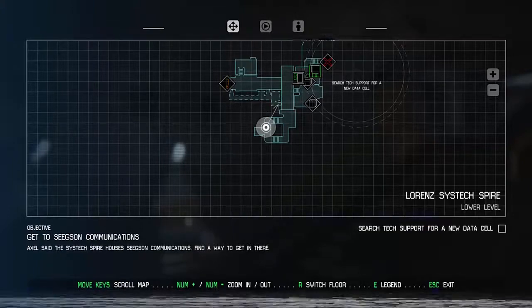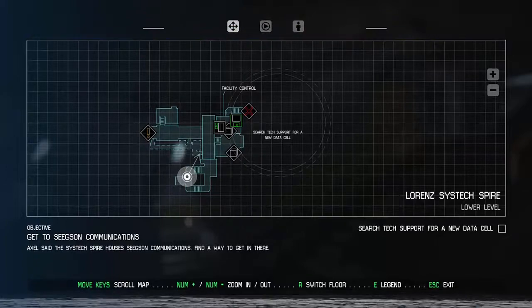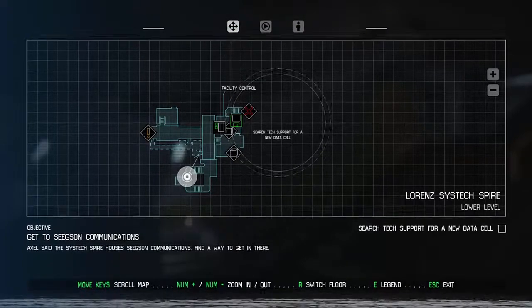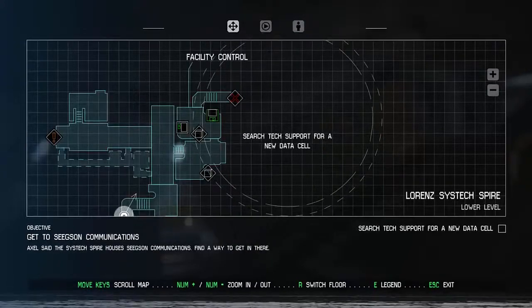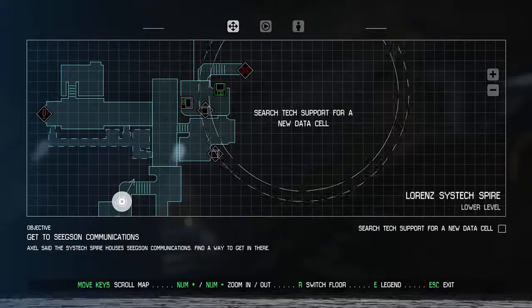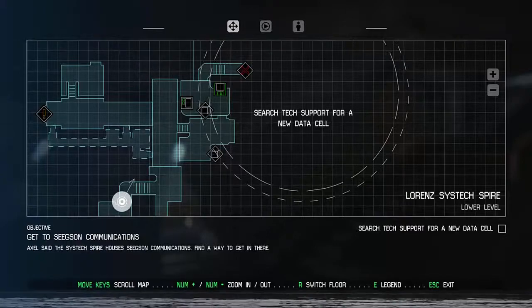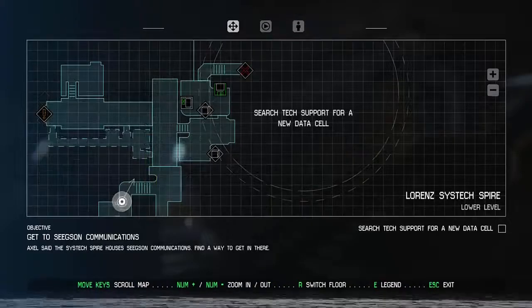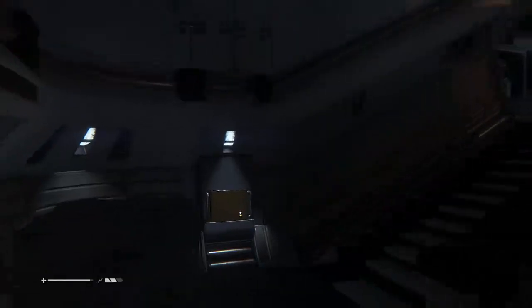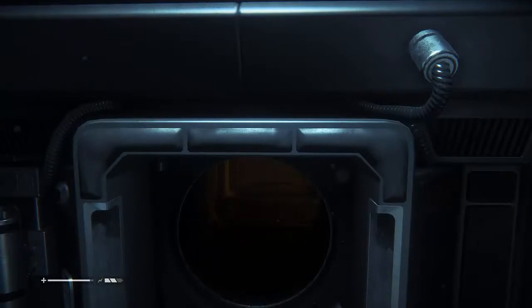Let me check my map. The map says there's something in this unexplored area, which is where the data cell is, but I haven't found it. There are a few items of interest marked on the map - a vent system here, item of interest, item, tool, weapon in these areas. I'm gonna go back and look. Knocked over a trash can - doesn't seem to have attracted anything.